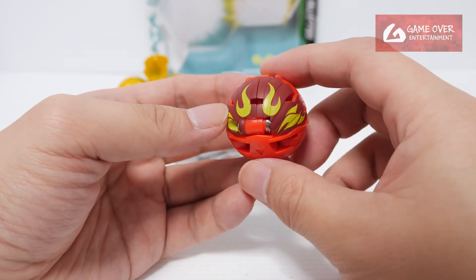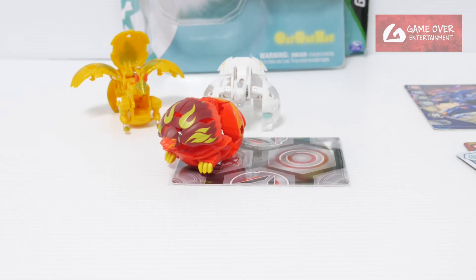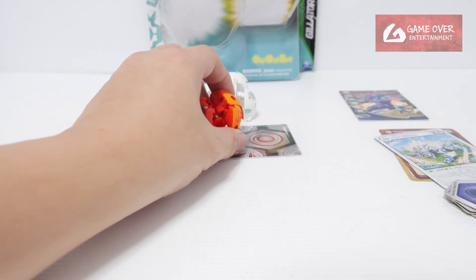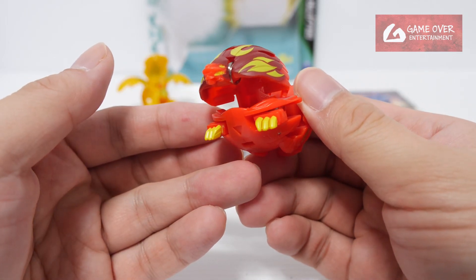This is Pyrus Hydrus. Let's see how it opens. His partner is Shun, originally Aquus, and here he is in Pyrus. 600 B.